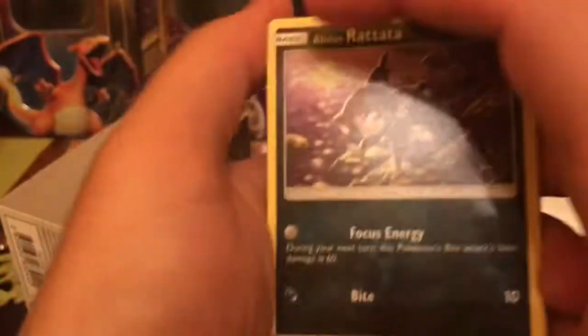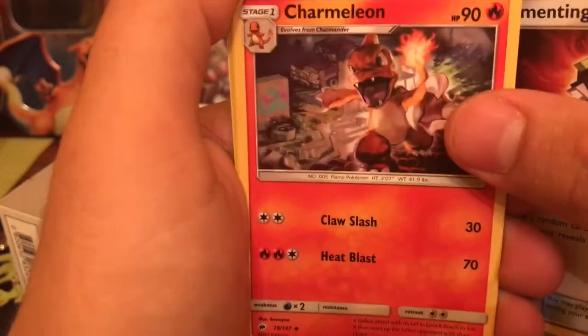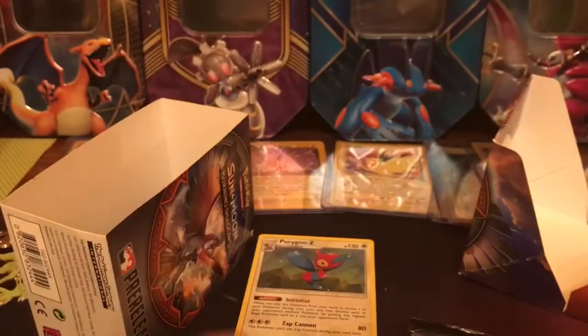That's the energy. We have a Rattata, a Mudbray, a Magikarp, a Pantsphere, Krogon, a Tormenting Spray, and this Charmeleon looks so sick — kind of looks like Spyro a little. A Dusclops, Charmander Reverse, and a Tangrowth non-holo rare. My Shining Legends set should be coming in on Monday in the mail, if everything goes well. Get ready for that — it's going to be a great opening just because of the awesome cards in it.